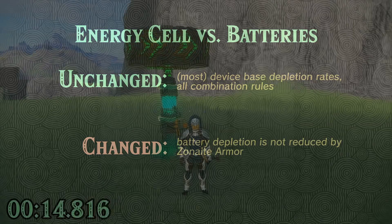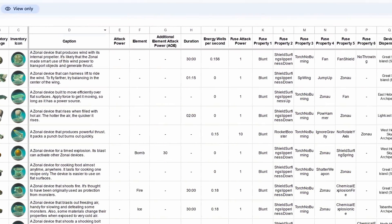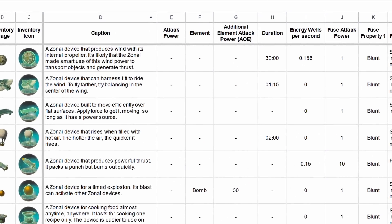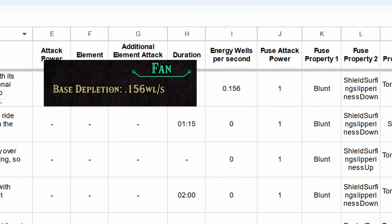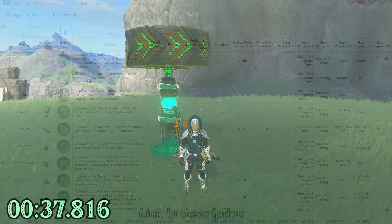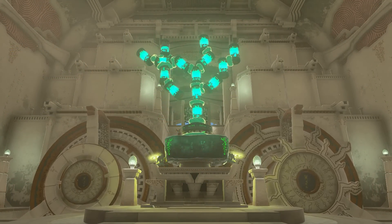I tested this using the same procedures from part one, and I've also since found an online spreadsheet containing a bunch of data-mined values to compare it against. It feels great seeing data-mined values exactly match the ones that you determined experimentally. I'll go ahead and link that spreadsheet in the description. If that's all you wanted to know, feel free to click off now, but for anyone who is interested, there is much more to these batteries than meets the eye.